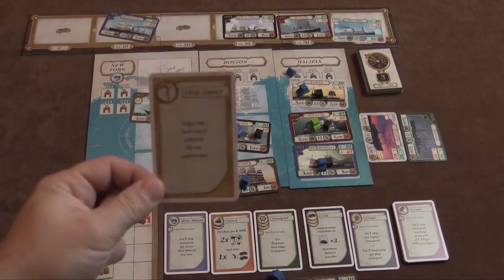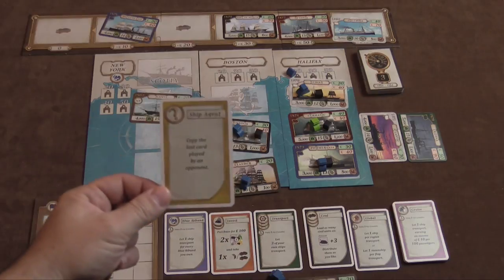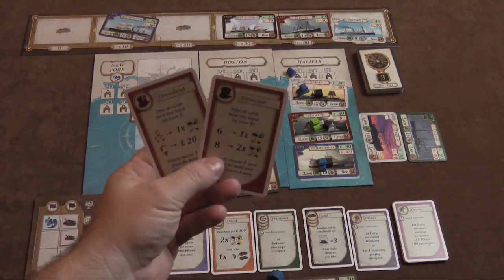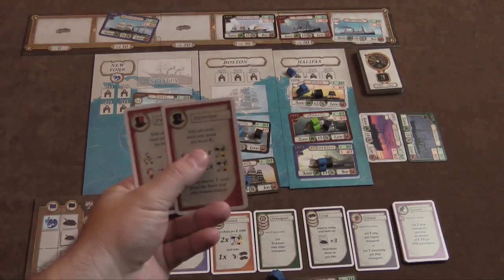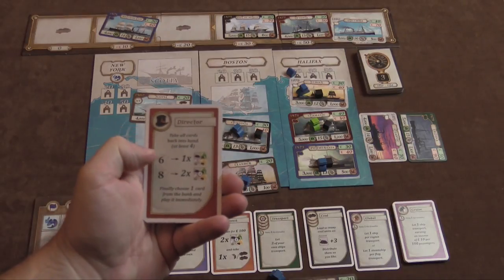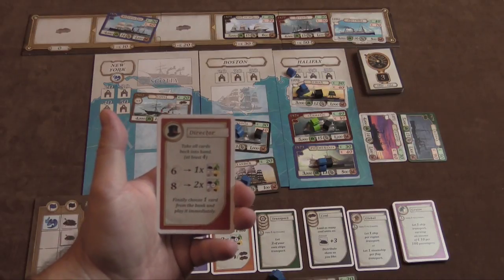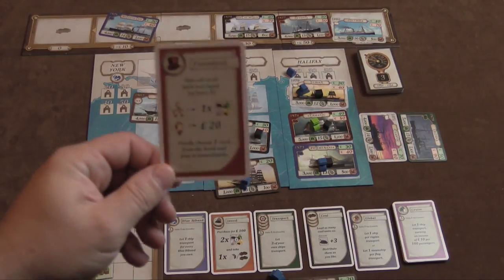There's another action called Ship Agent — very simple: you copy a card from one of the other players on the board. There is one last action, and there are two different types: the Director and the President. With the Director, you need at least four cards already played on the table. If you have six cards you get one chip, if you have eight cards you get two chips, and then you pick a new card for your deck and get to play it.